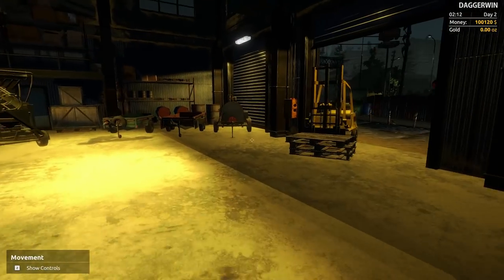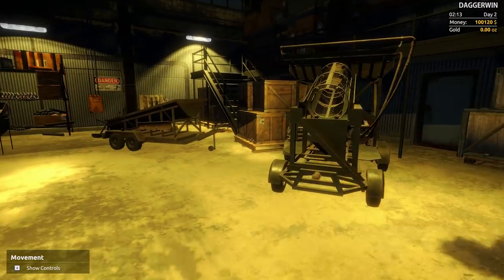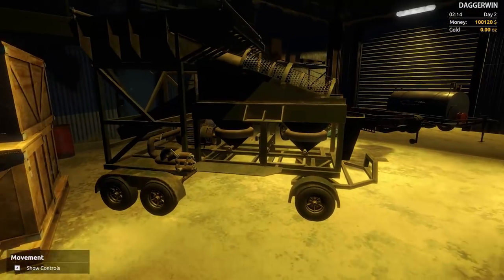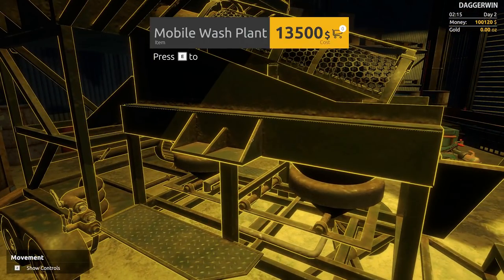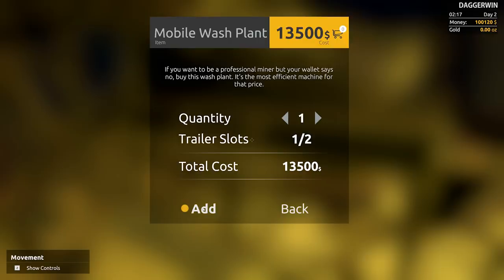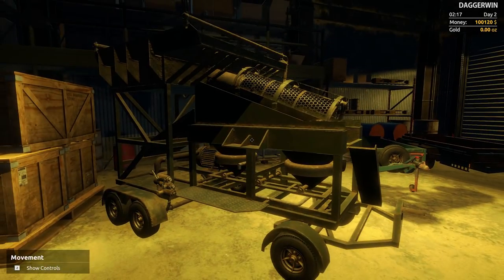The mobile wash plant — let me try and locate the correct one. That's the magnetite trailer, which is going to be required in the next episode. This one here is $13,500, quite expensive. We have two trailer slots but we only need one, thankfully, at this stage anyway.